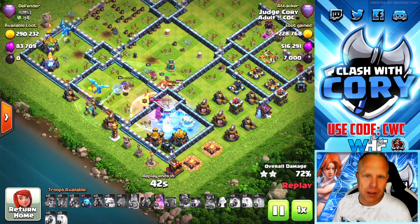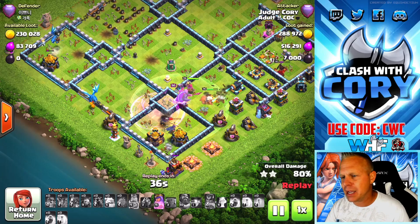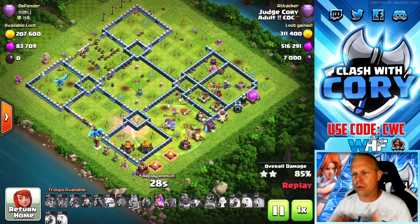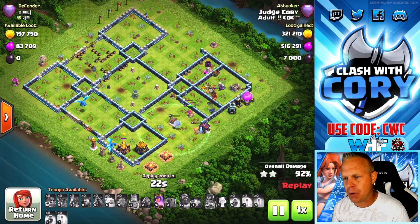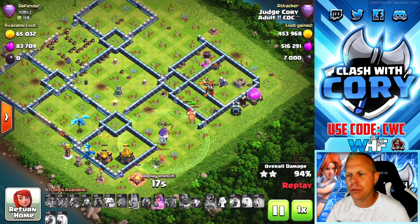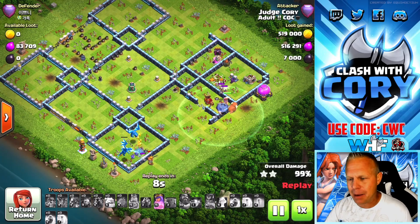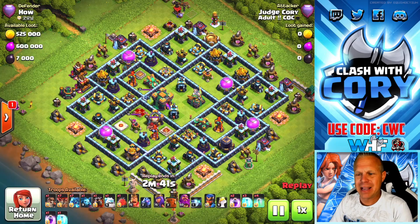We still got a rage left, we don't have that many dragons, so we go ahead and drop the rage on the royal champion. Not the way you normally want to run this attack, but sometimes you have to improvise. We've used our last freeze. Now remember how I said the reason you drop the heroes that way becomes apparent at the end of the attack — look at our queen, she still has full health and has not used her ability yet. When you play your heroes the right way, you end the attack with a queen who has full health and ability still left to use, so you can pop it to secure that triple.